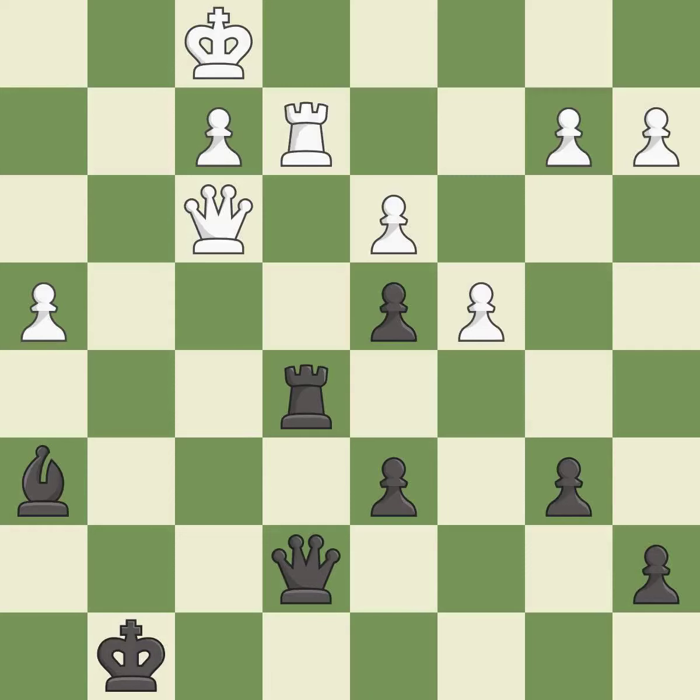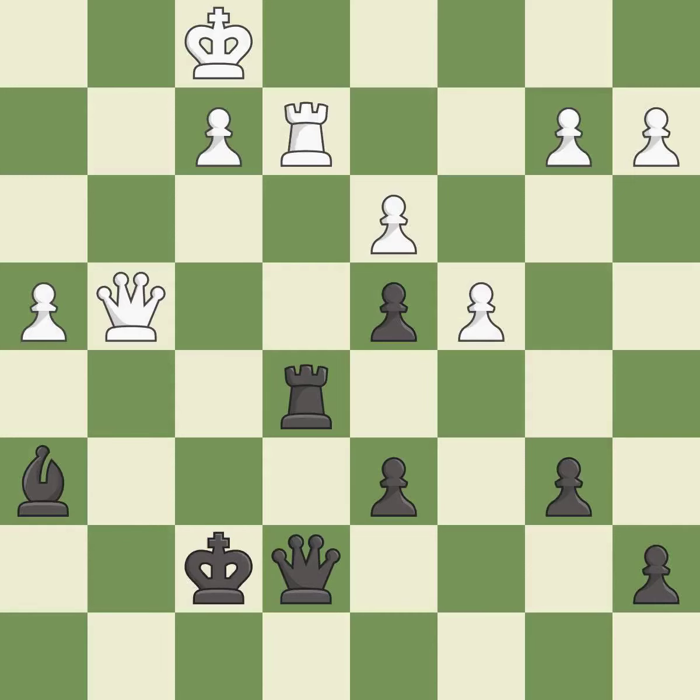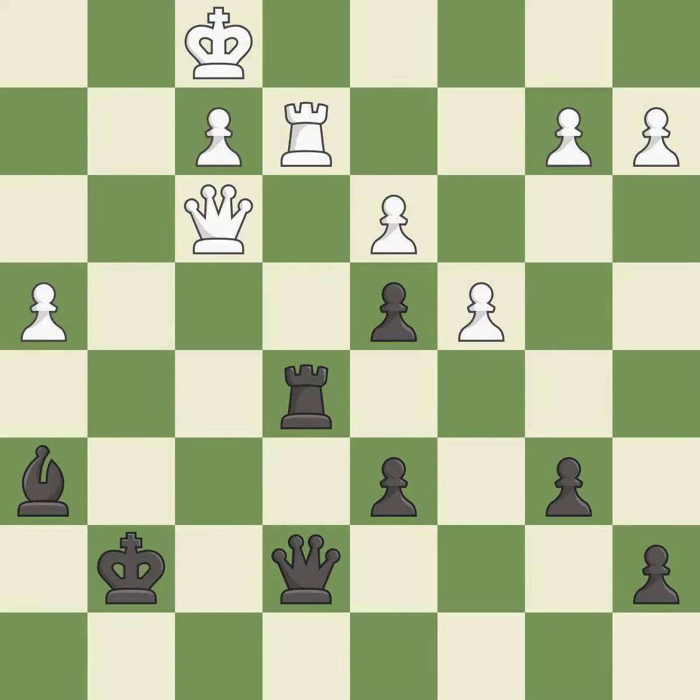This fights against the opposing rook for the open file. It is good. This overlooks an opportunity to capture a free pawn. It is an inaccuracy. White was worse off, but now they are in a losing position. It is an inaccuracy. This evades the check from the queen. It is best. That's fine. It is good. This steps away from the checking queen. It is good. This forks pieces by creating a simultaneous attack. It is good.